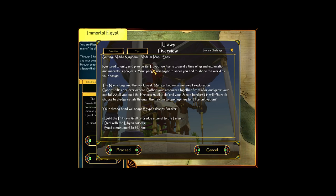So we've got a bit of a monument-building mission here: build a monument to Hathor, deal with the Libyan Raiders - so we have to get city guards and an army, or possibly a navy, but I don't think that's the case - and build the Prince's Wall or dredge a canal to the Fium. Sounds easy, right? Not really.